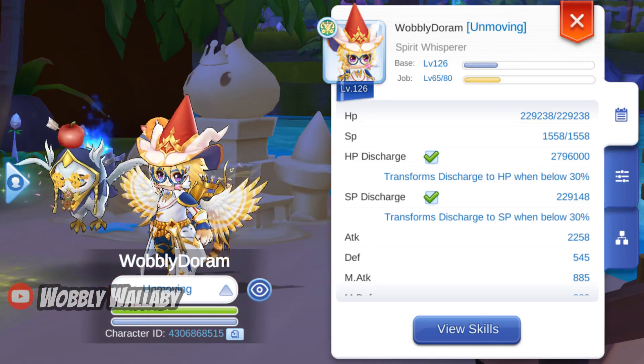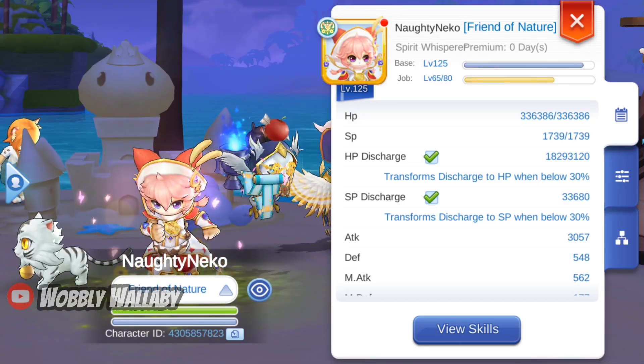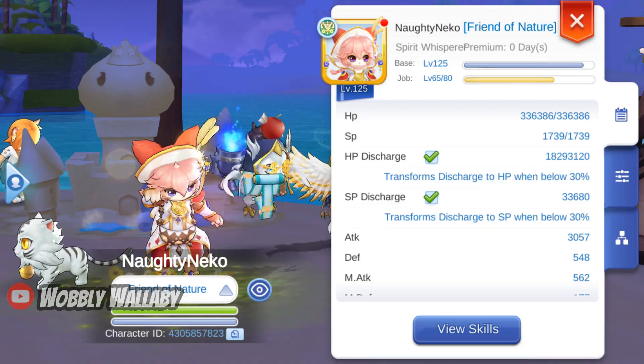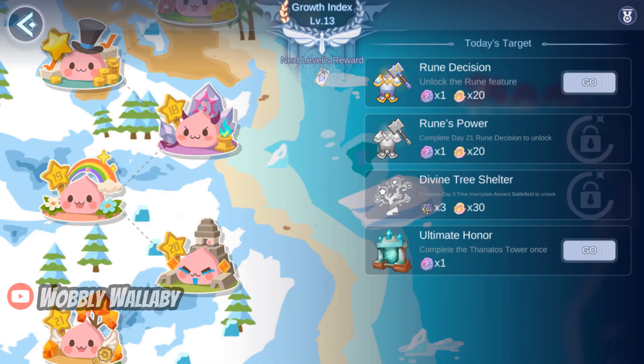I'll be showing 2 free-to-play Dorums in this video. The first is the accelerated Dorum, and the second is one I had before ROM 2.0 was released with enough gear to be considered mid-game. My accelerated Dorum is growth index 13 as I've been focusing on other accounts, but even at a low growth index you can still do a ton of damage.